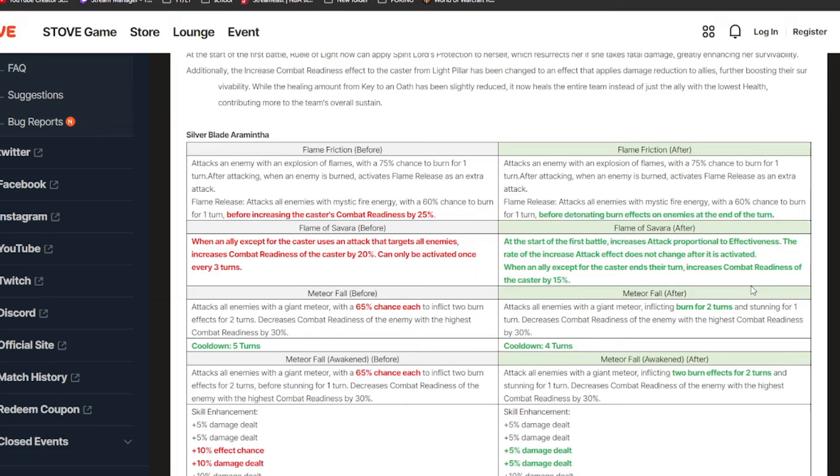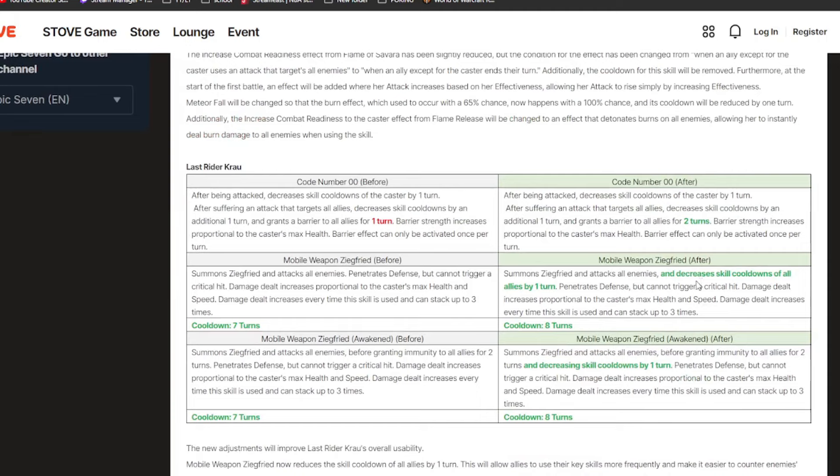This is crazy — you can stack her on effectiveness to land your burns, and because of this passive, your effectiveness gets converted into attack. You can literally put her on a full effectiveness build and still do crazy damage while landing your burns and detonates. Her S3 — instead of a 65% chance to inflict two burns, you'll just land one burn guaranteed, which is very consistent, and two burns after awakening. Overall she'll be way more consistent.